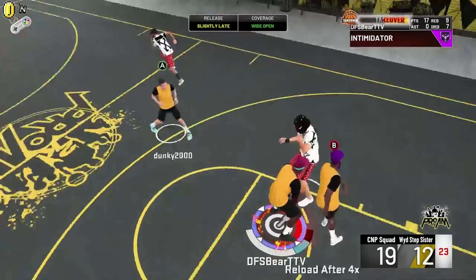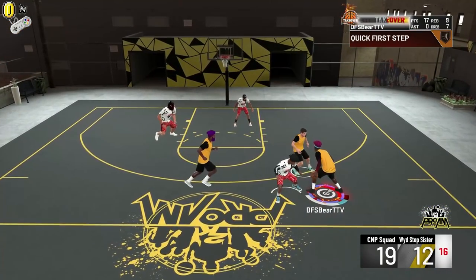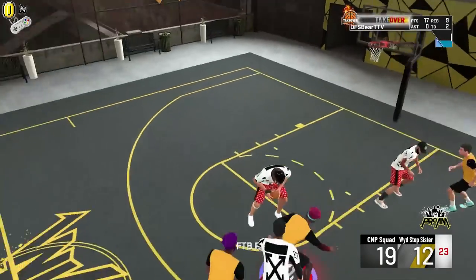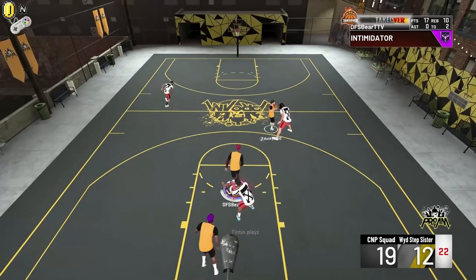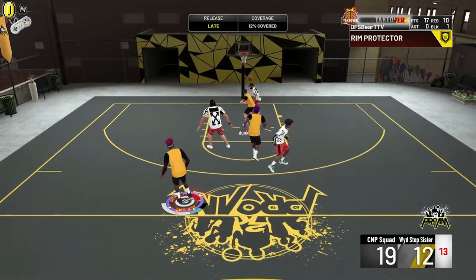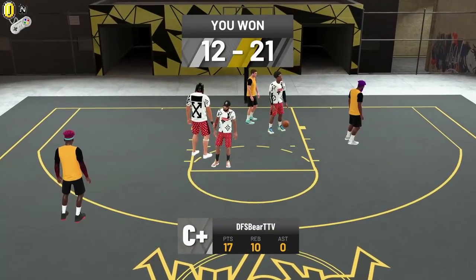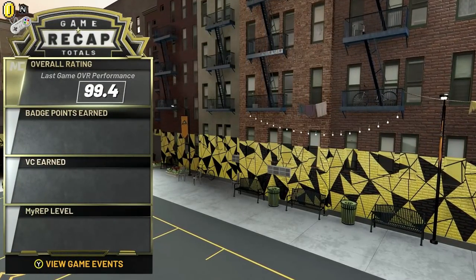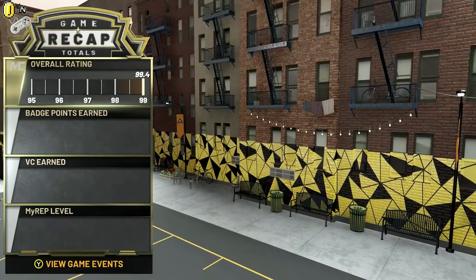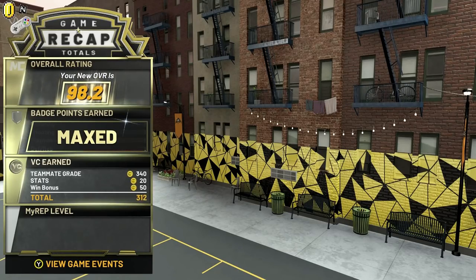They're going to try and dribble and take random shots — it's not going to happen for them. Dido's running out of bounds as they switched their defender. The big was not guarding me well enough, and Dido just gets the bucket. So first game, we have a double-double in a 3v3 Pro-Am. Very slow start and some very unfortunate connection issues, but we were able to salvage a nice, epic victory. I will see you guys in the next game.